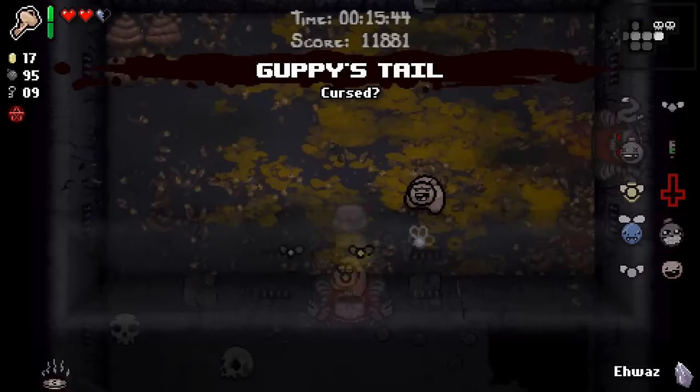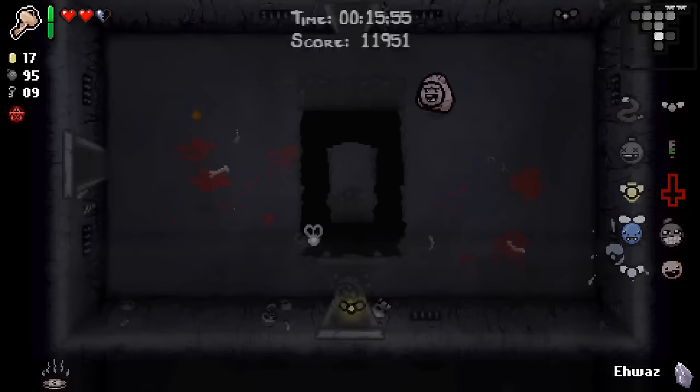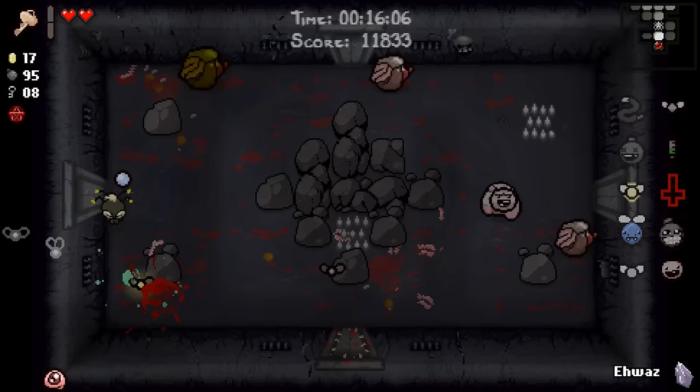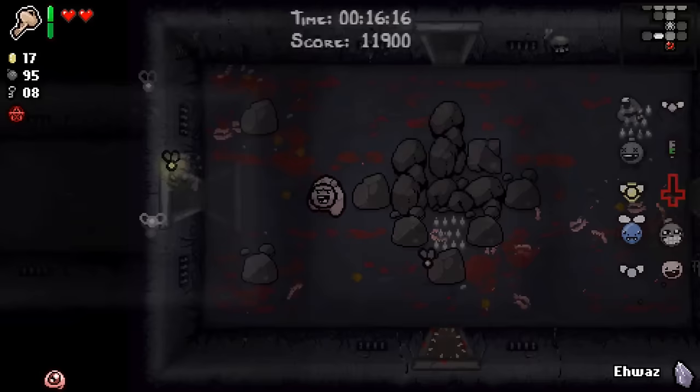Okay, so we got plenty of time and we know exactly where we're going here. It does strike me that I am using my flies to do a lot of damage, and that's not a great sign. Let's take Pinkie Eye. We do still want to deal with the devil if possible, so don't throw your HP away right here.